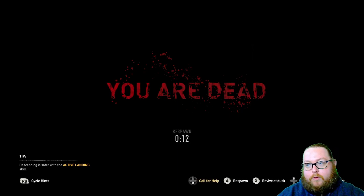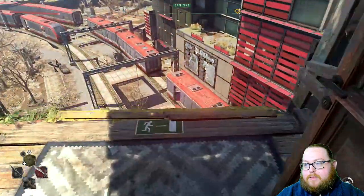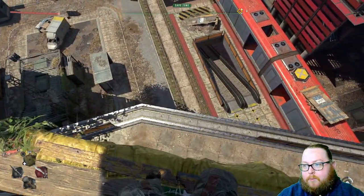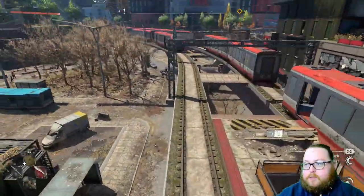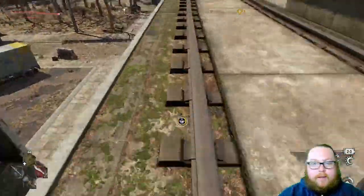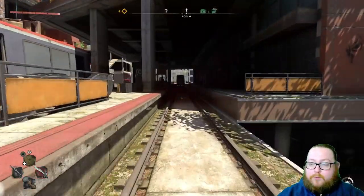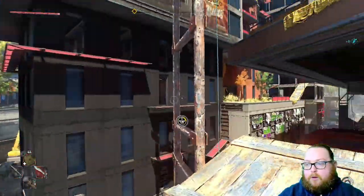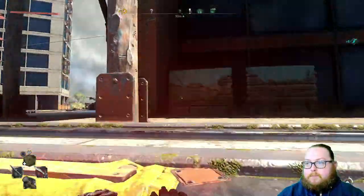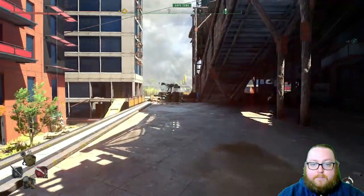What it basically does is automatically activate your active roll, even if you don't have active roll unlocked. It has to be within the distance that active roll actually happens, so it's not from any height, but it works from most heights. You can just do like this and keep going without having to worry about timing the active roll. It's really useful for people who are having trouble with the active roll timing.